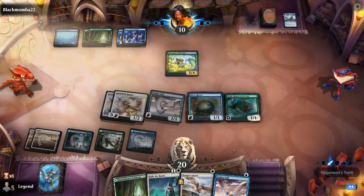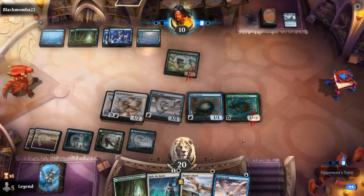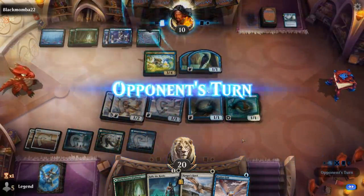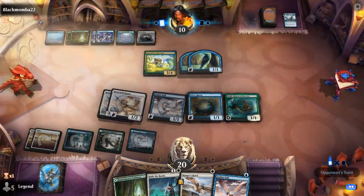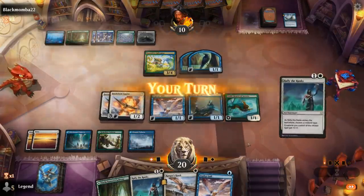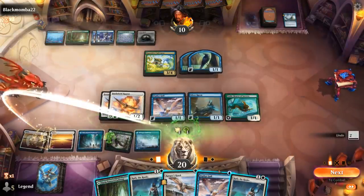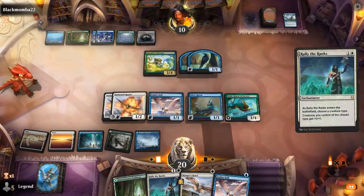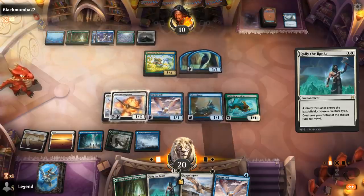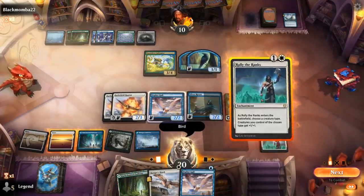Cards we want to draw at this point: more cheap flying creatures. Graselax would also be good. Maybe an Elrond's Epiphany. Opponent's got their own Epiphany, as expected. So the Rally the Ranks should set up good attacks here. Let's try and resolve this first. Opponent checking our creature types — naming Bird.